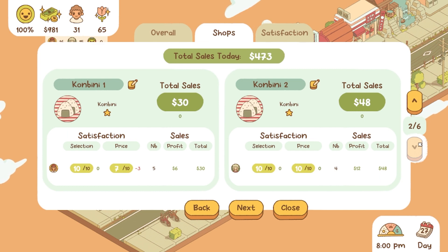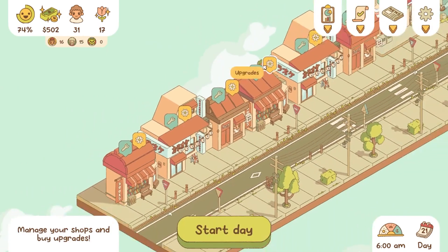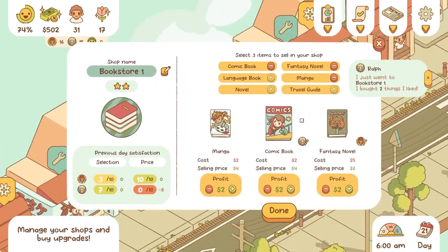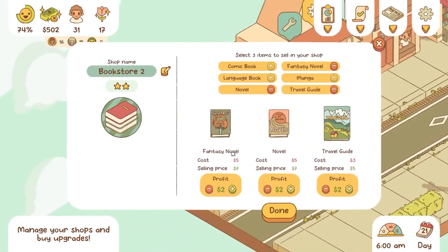I typically ended up making two of each building and gearing each towards one of the demographics. Trying to satisfy both ends in one shop just leads to no one being as happy as they could be. I don't know if that's a lesson we should be applying to life in general, but it is what it is.